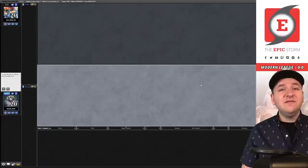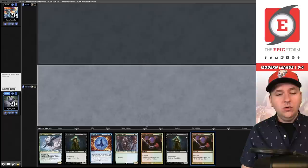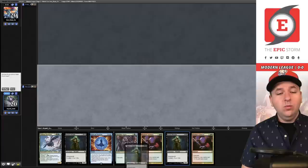Match one, we're on the play. We have double Street Wraith, no other lands and no land cyclers. This hand is pretty risky — you only need one cascade effect and we have three — so we'll take a mulligan.